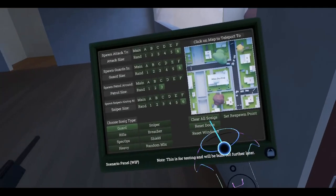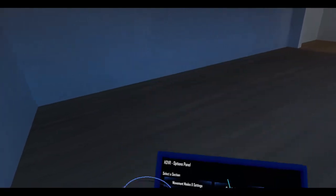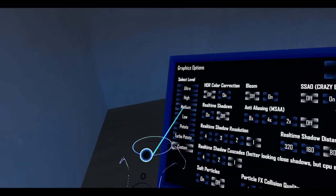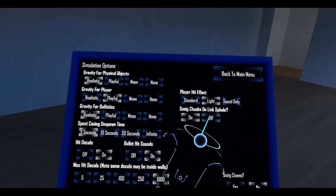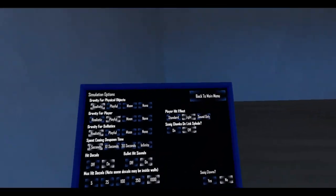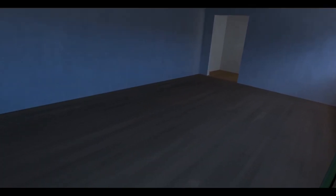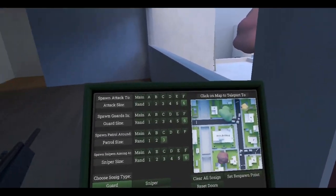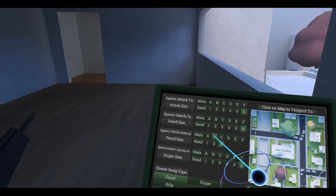There's also an option in the simulation settings — sausage chunks on links blow — let me just turn that off, because sometimes when there are a lot of dead SOSIGs around their little chunks kind of slow down the game. All right: spawn attack to B, guards in main, patrol around B, and snipers aiming at B.